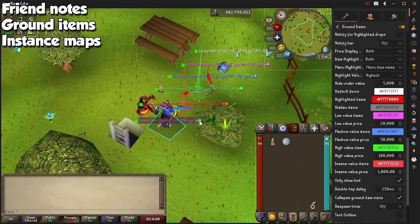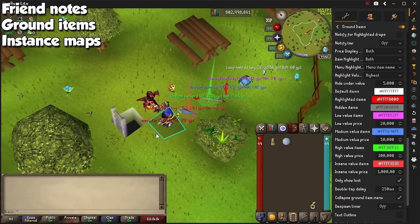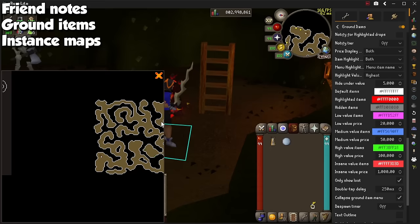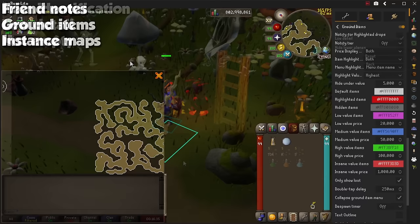You may also hold the Alt key and press the minus or plus buttons next to a drop to completely hide it or highlight it for better focus. If you get Instance Maps, you will be able to right-click the world icon next to the minimap, and some places will show the instance map so you have a good idea of where you're going.